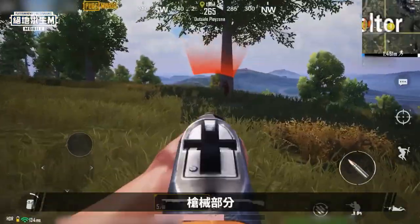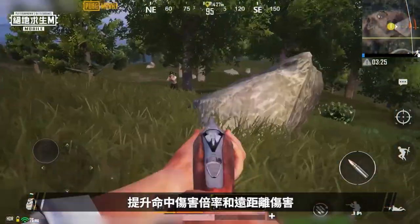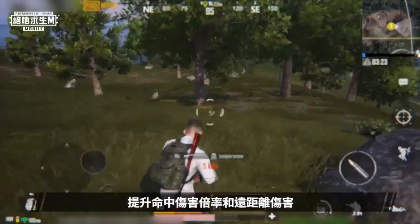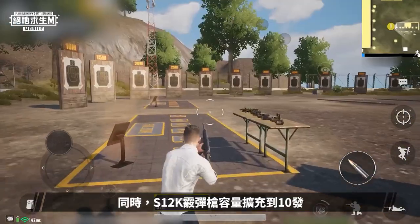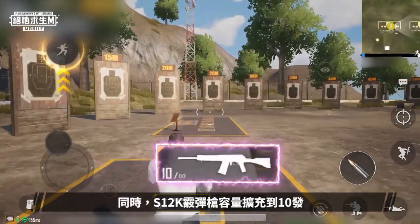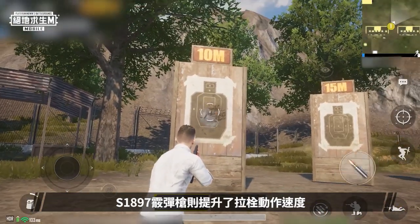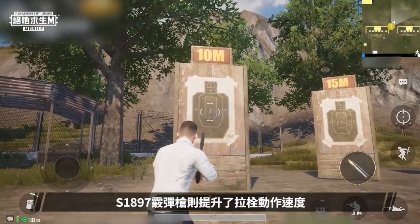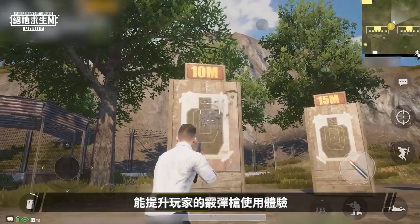For firearms, we focused on adjusting the shotgun's attributes, increasing its hit damage ratio and range to damage, and slightly increasing the base damage of the sawed-off shotgun. At the same time, the S12K's capacity has been expanded to 10 rounds, and the S1897's bolt-action speed has also been improved. We hope that this series of adjustments will improve players' experience with shotguns.